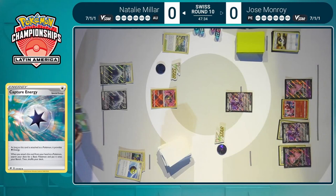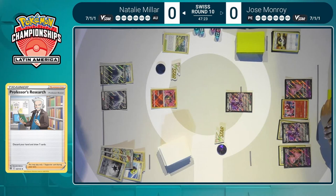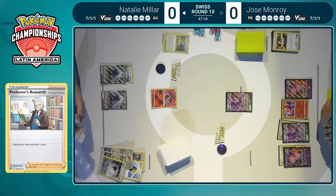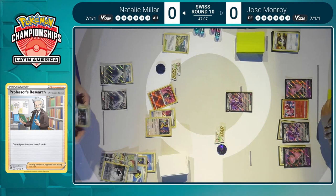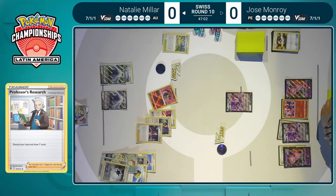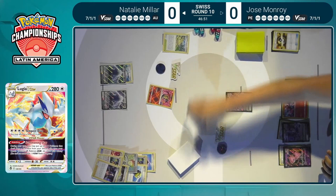Radiant Charizard in the active, not exactly your favorite, but it looks like we are going to see an early Collapsed Stadium. Not necessarily the card you want to play down, but it was so important to use that Professor's Research that you might as well take advantage of the card. That Professor's Research was very harsh though — that's one Powerful Energy gone, meaning the one-hit KO on Mew VMAX is off the table now with a Lugia. And also double Lugia VSTAR getting discarded. Natalie does play three copies, and with that first search she noticed the third one was available — otherwise you would never be able to do this. However, that discard is so, so harsh.